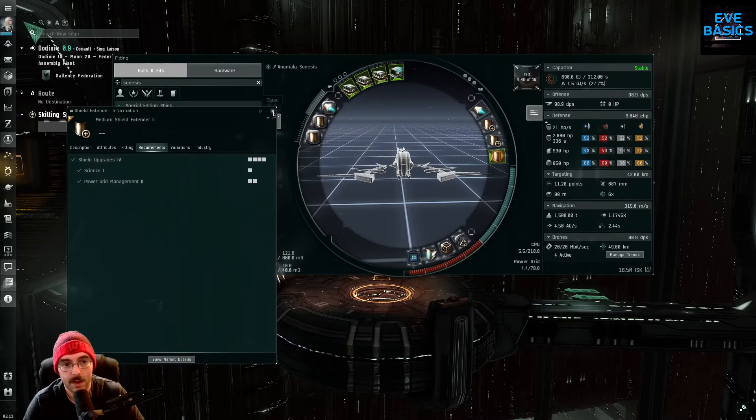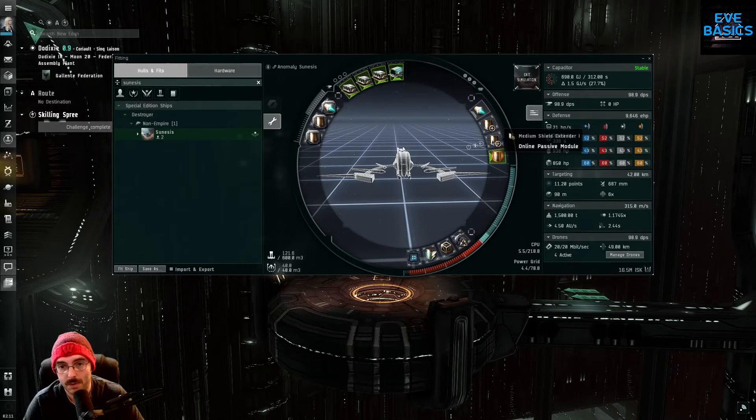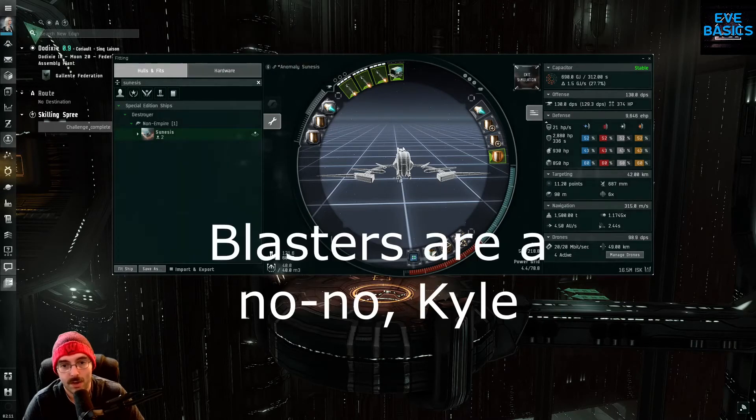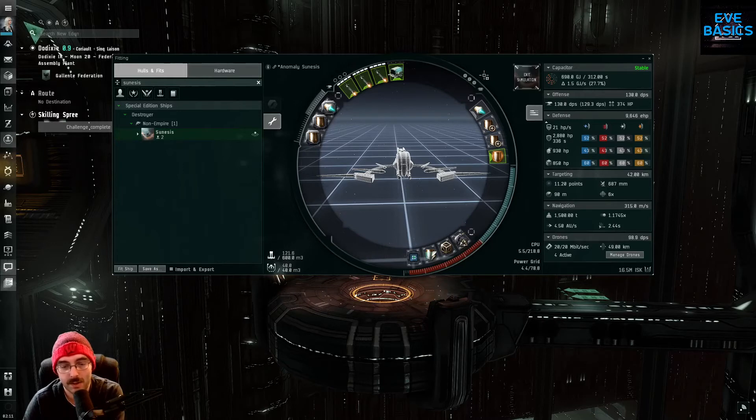Usually I don't touch tech one modules, but in this case we're making an exception. You can fill the high slots with three of whatever your heart desires, so long as it's got a decent range. The missiles launch at 27 kilometers, so you want to be able to hit out a decent amount — because as it turns out the Gnosis is incredibly sluggish and you don't want to spend a lot of time slow-boating around. The drones help with that too. With the compact multi-spectrum shield hardener running, you're still cap stable if you have good cap skills, and even with lower cap skills you're probably stable with just the hardener running.